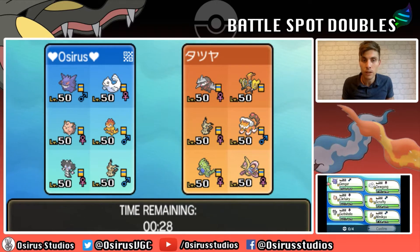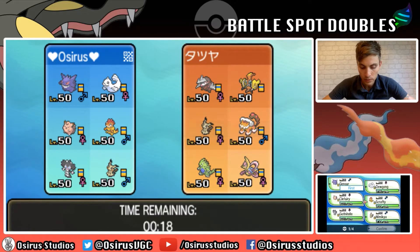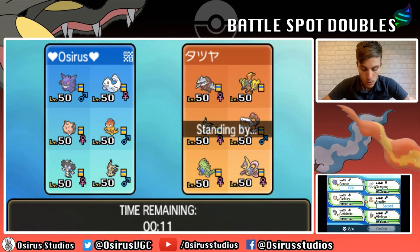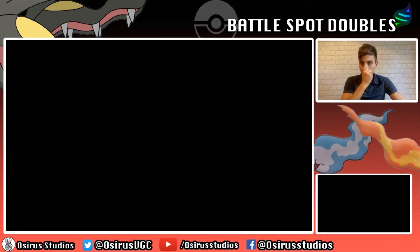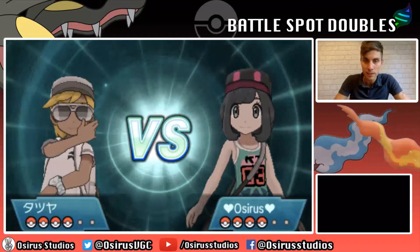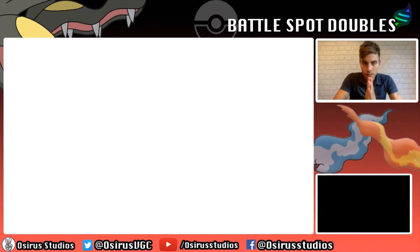Tyranitar is going to threaten a lot on this team, and the Excadrill especially with the Speed boost in the Sand. Scrafty is threatened by Tapu Koko, so it's not easy just leading off against it. I think it's important we get Mega Gengar Mega Evolved as soon as we can, so I'm bringing that, Scrafty, Gothitelle, and Dewgong. Let's see how we get on in this first match - I've not played a single game with this team, so we're going into this together.